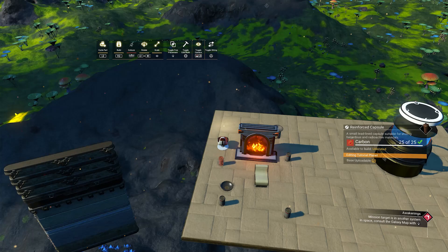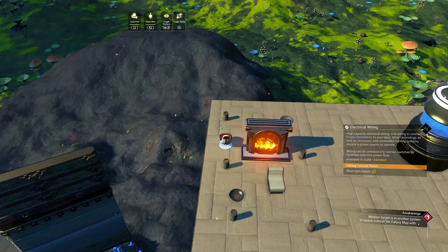Next on the list is the archaic heater, which seems to have quite a large collision bubble. If I build a few building parts near it, you will see that when I remove the heater it will also take the two parts that were built nearby. I assume this is a similar issue to the one we had with the teleporter module.